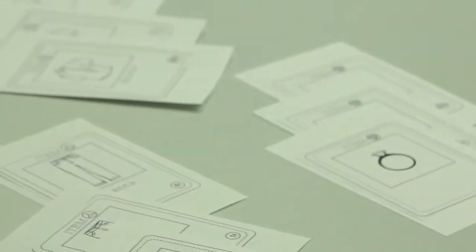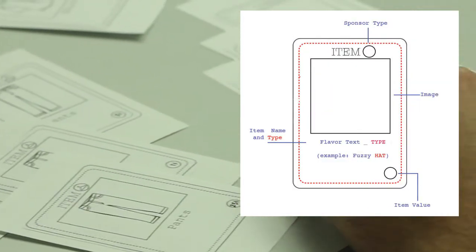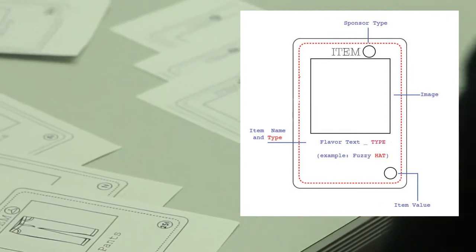Sweatshop is a four-player card game focusing on the struggles of the average sweatshop worker. The game uses a set matching mechanic similar to Go Fish. Players collect items trying to match three of the same type to assemble a product. Each item has a unique value. By making a set, players gain the combined value of all cards for the product.